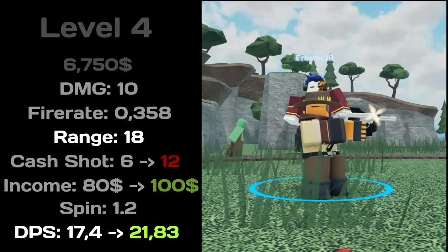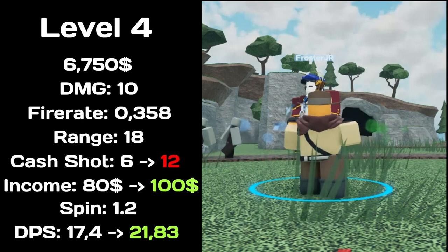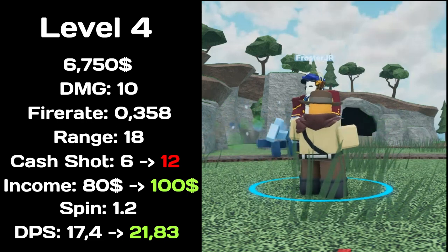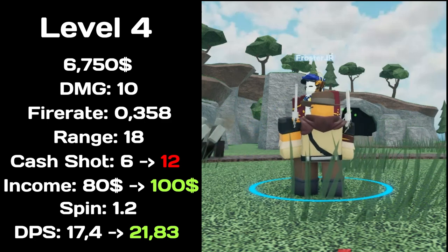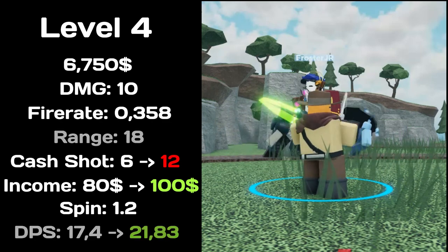At level 4, total price at $6,750, deals 10 damage, has a fire rate of 0.358, has 18 range, income increased to $100, spin time of 1.2. Total DPS increased to 21.83.